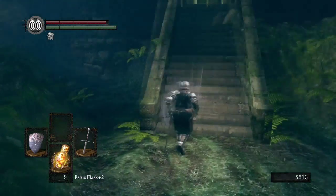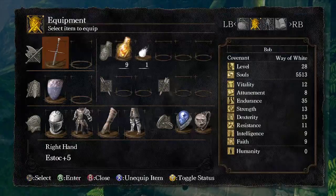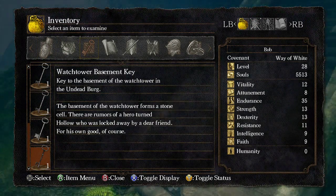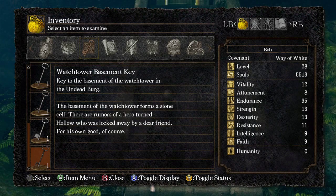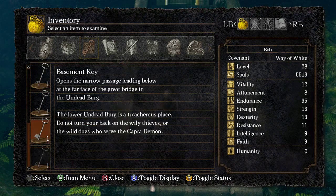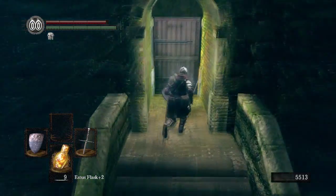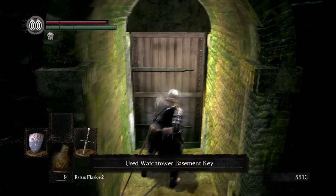And if you're smart, you'll remember we did actually get a key in the last episode — the Watchtower Basement Key. And we're going to use that to go in here. This is a door you could open.